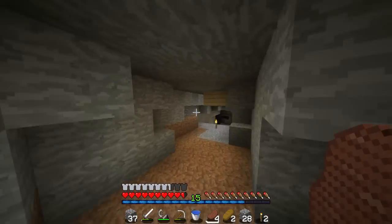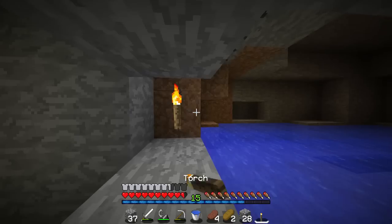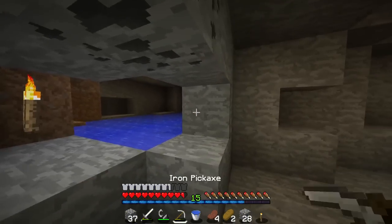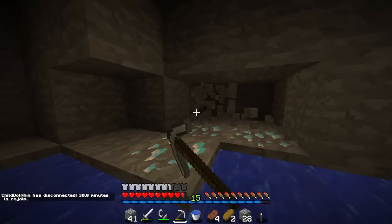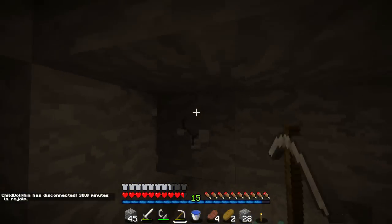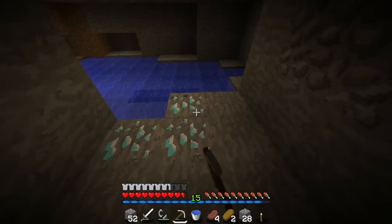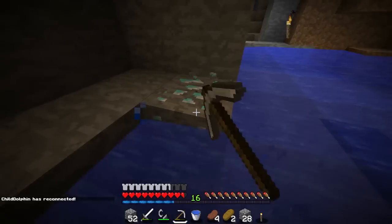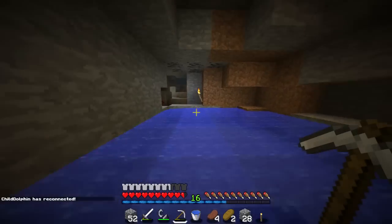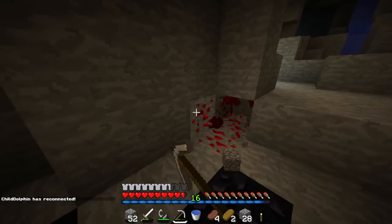I could make an enchantment table! But for that I need the pickaxe — ooh, diamonds! Yes! Okay, now we're in business because I can make the enchantment table. Three okay — I can make the enchantment table, diamond sword, and let's see. Two for the diamond sword, two for the enchantment table, three for the pickaxe — so we have enough now. I'm so excited. We have 16 levels now.